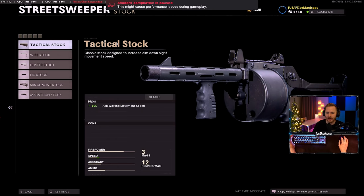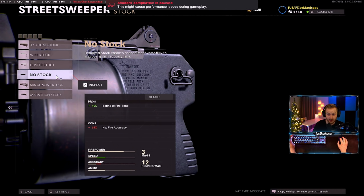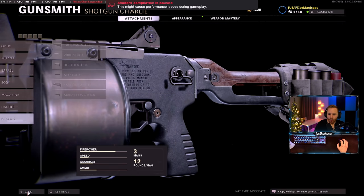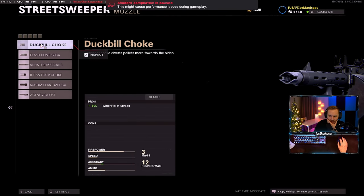For stocks, there is a no-stock option offering faster walk speed, faster sprint-to-fire speed, and faster slide speed — 40% faster sprint-to-fire time, which is huge because shotguns already don't have terrible sprint-to-fire times. However, that costs us hip fire accuracy, which we don't want to sacrifice on a shotgun. I'm wondering if hip fire accuracy will affect our choke spread or not.